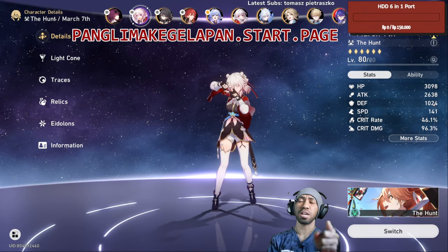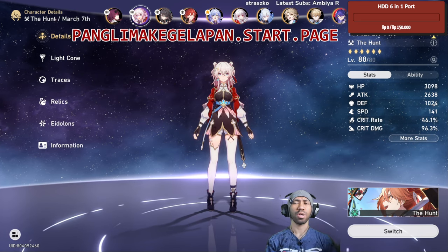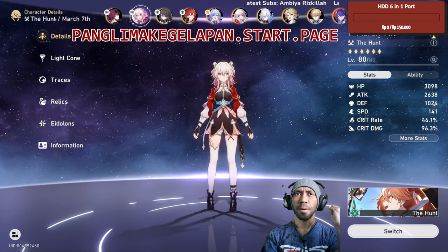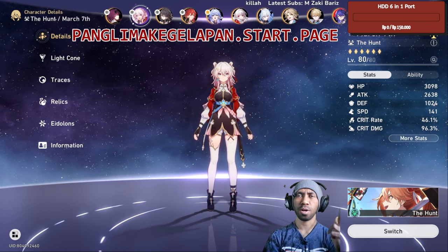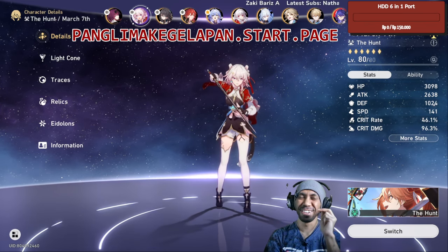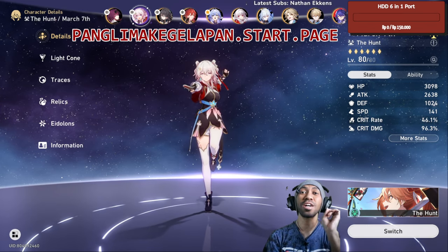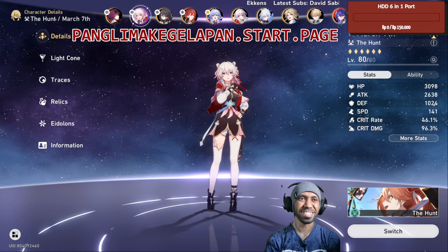Welcome to HSR Daily Guide with me Panglima Kelapan. Today's topic is about March 7, especially the Hunt version. I will talk about the best 4-star lightcon for early F2P players.